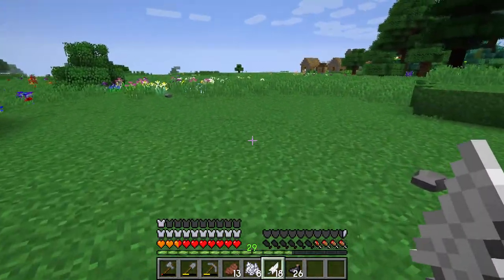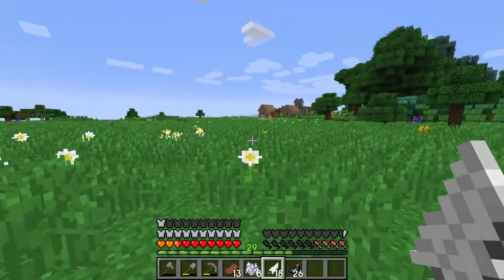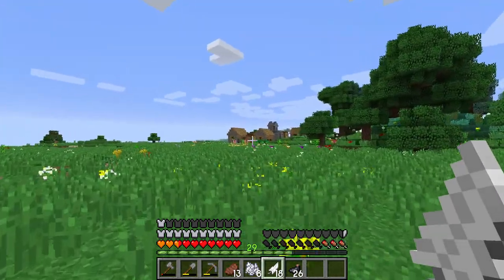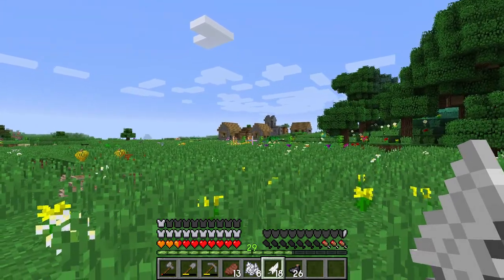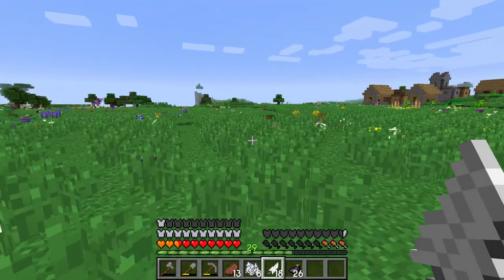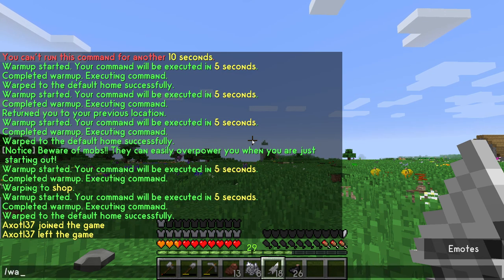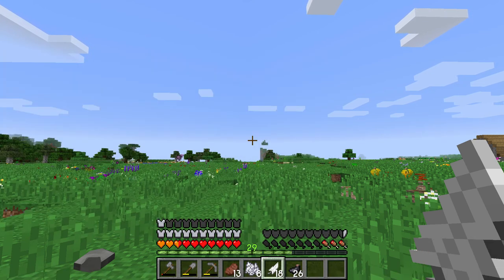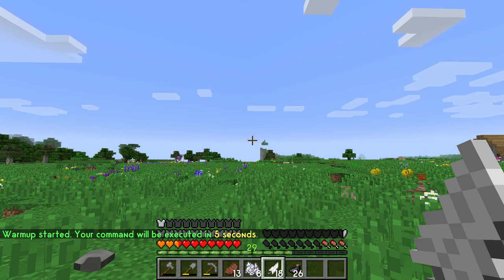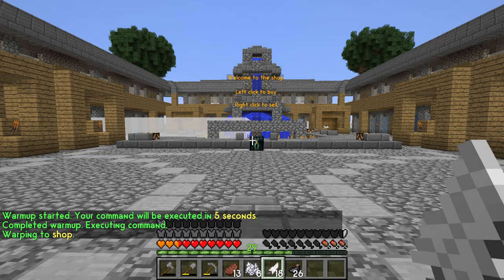Now we need to find some villagers. This is another one of those issues you run into on a multiplayer server — for instance, this village over here is dead. Most villages you find probably will be, as mobs take them out over time. This is why we have the shop to offset this problem. To get there, we go 'warp shop' — and here we are.